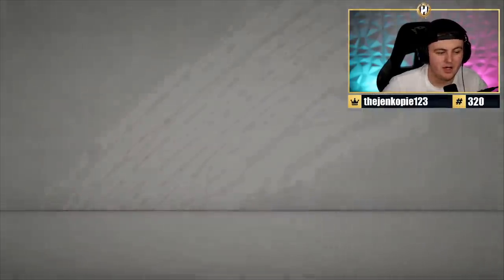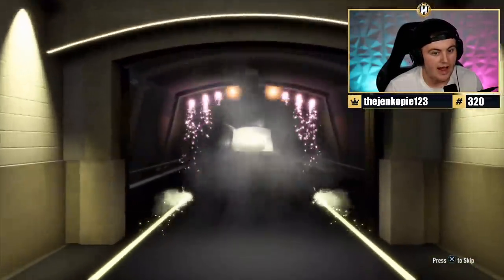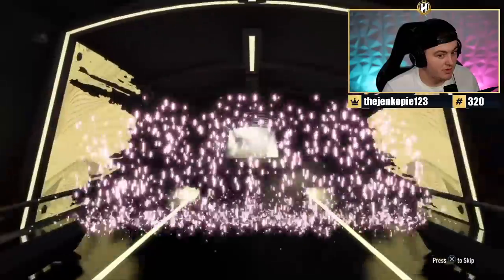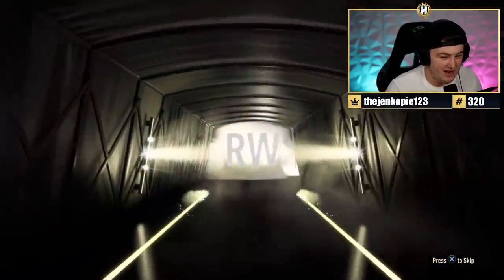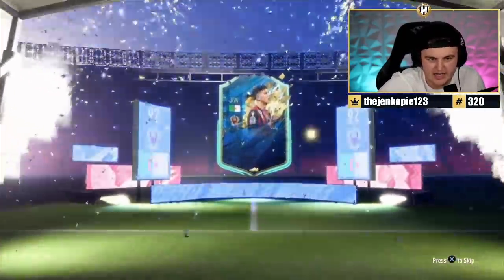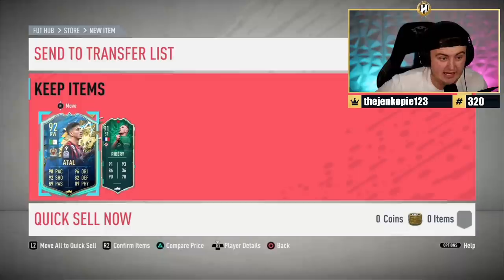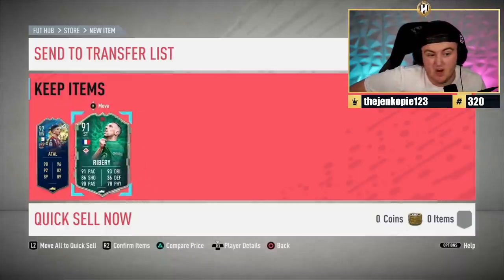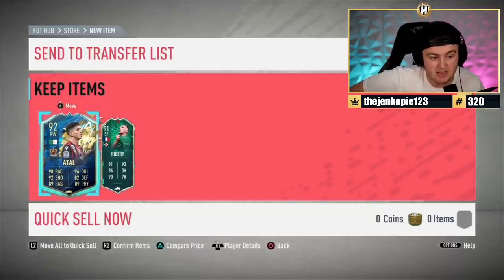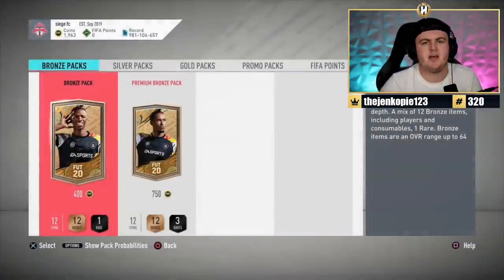Last one for the video now. Can we end it on a 99, the one we've been hunting all stream? We're ending on a Team of the Season. At least Mahrez? Atal. I mean, Atal was really good - I wanted Mahrez for the rating, but Atal's still really good. What else are we ending on? Ribery. It's only right we start on Ribery and we end on Ribery. Decent end to the video. If you guys enjoyed, please leave a like down below. Subscribe if you're new around here and I'll see you later.